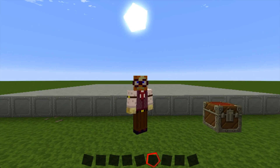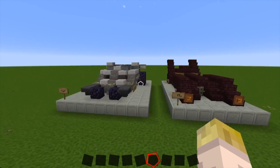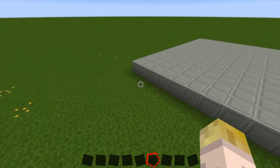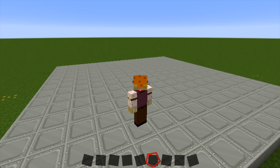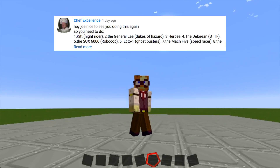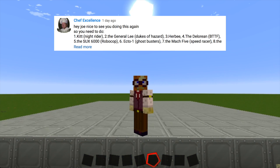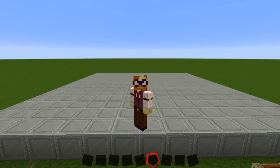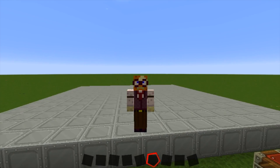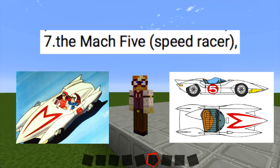All right, so let's pick up our hands so we can point. In the last episode, we built the Tumbler from the Dark Knight Trilogy. Today we are going to build something that I didn't think of when I was coming up with ideas for builds. This comes from Chef Excellence, who made a lot of suggestions — one per person! He suggested something I hadn't thought of: the Mach 5 from Speed Racer.